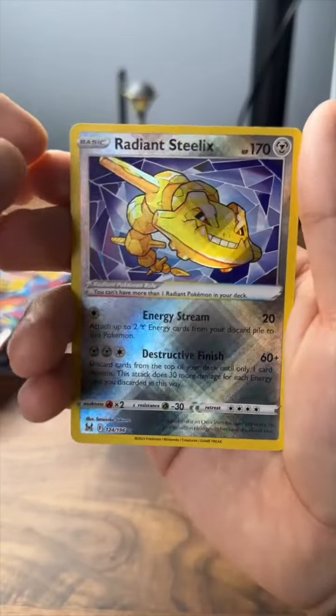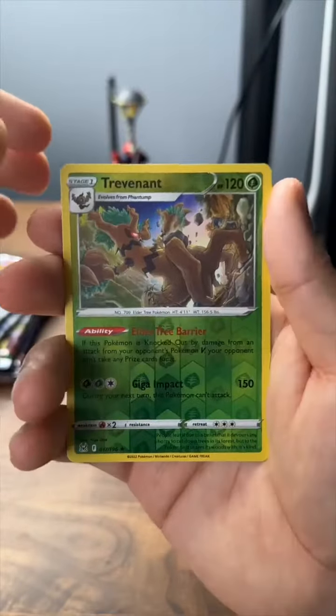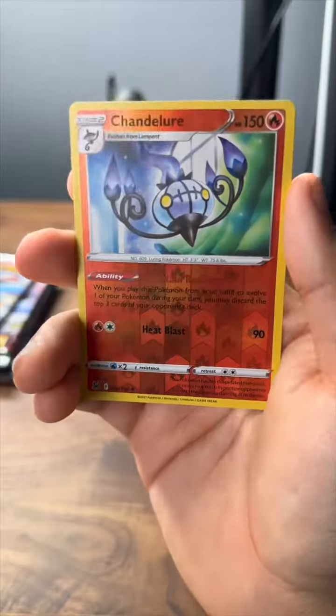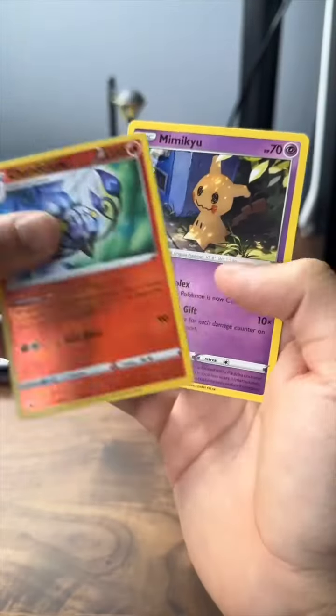Porcee, ooh — Radiant Steelix, Porcee, Trevenant — very nice — Porygon-Z, Murkrow, Reverse Chandelure, and Mimikyu.